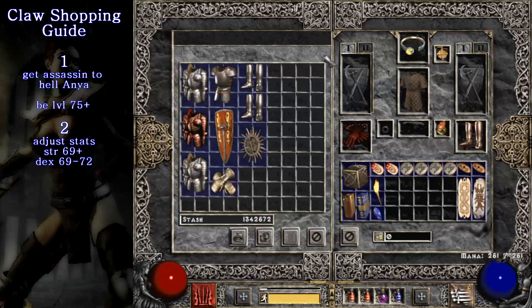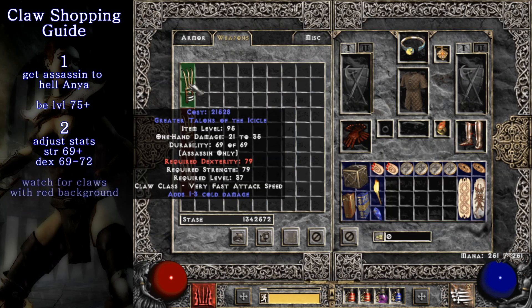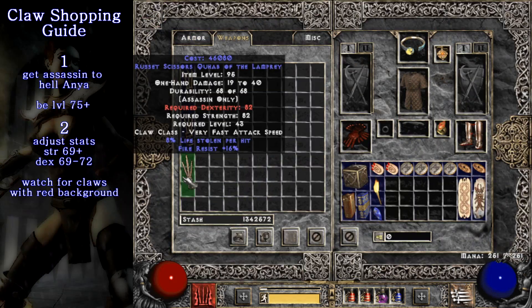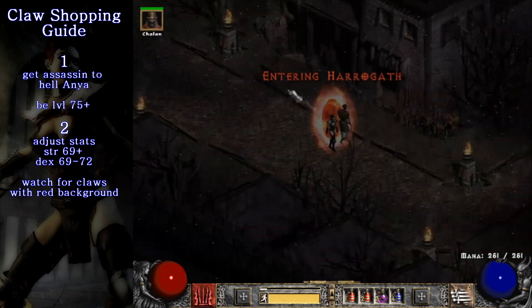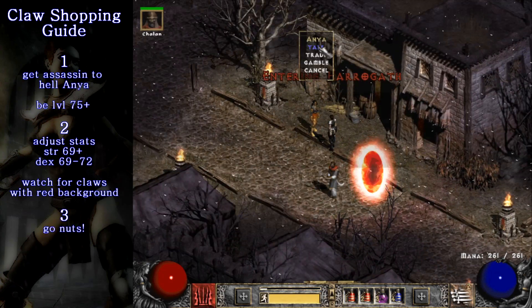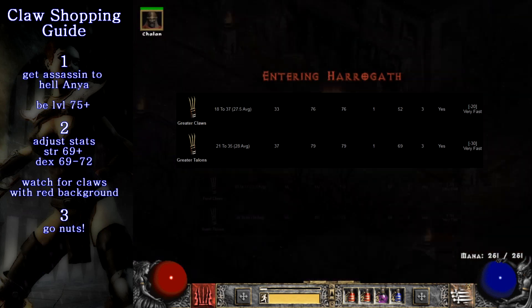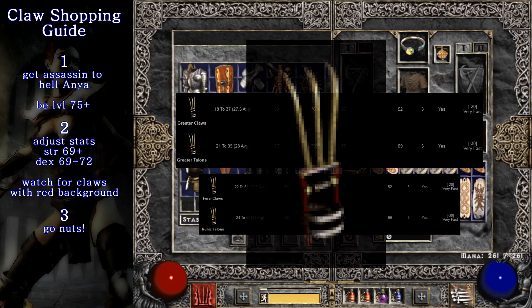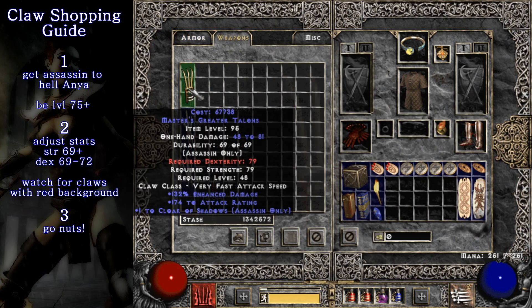After we've done this, you will see every claw capable of spawning with those individual skill mods with the red background, which indicates that you don't have the stat points needed to equip them, and you can only check for those. This will save you tons of time if you want to get serious about shopping that good set of assassin claws. The most desirable trapsim claws will be greater talons and greater claws, and their elite versions, because of their fast base attack speed. They will all spawn with this icon here, so if you want to get super picky about things, you can only check for the claws that look like that.